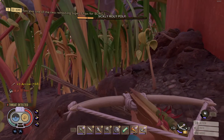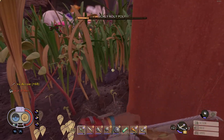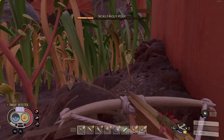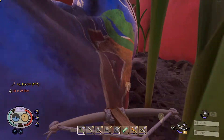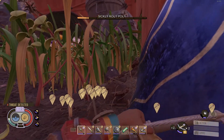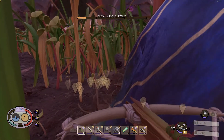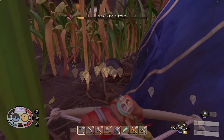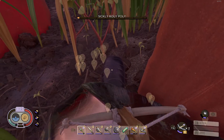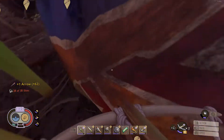Alright, let's get down on the ground — have him come at us. Come here, come here. Perfect. Come on, stay with me buddy. Hell yeah, we got him. How many arrows did I use, guys — a million? I think I had a hundred something — so like almost 40 used?